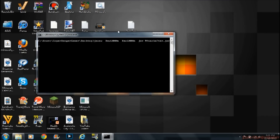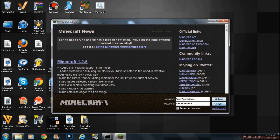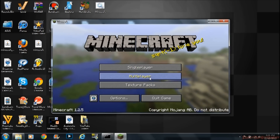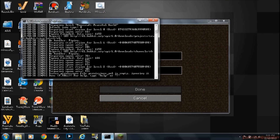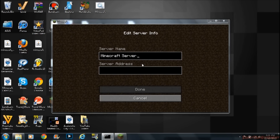Then you go there, then go to Multiplayer, and type in 'localhost.' I'll delete it and do it for you guys. Make sure your server is running — if your server is not running, it won't say 'localhost.' See — there it is, 'localhost.' You can see it there — one server.